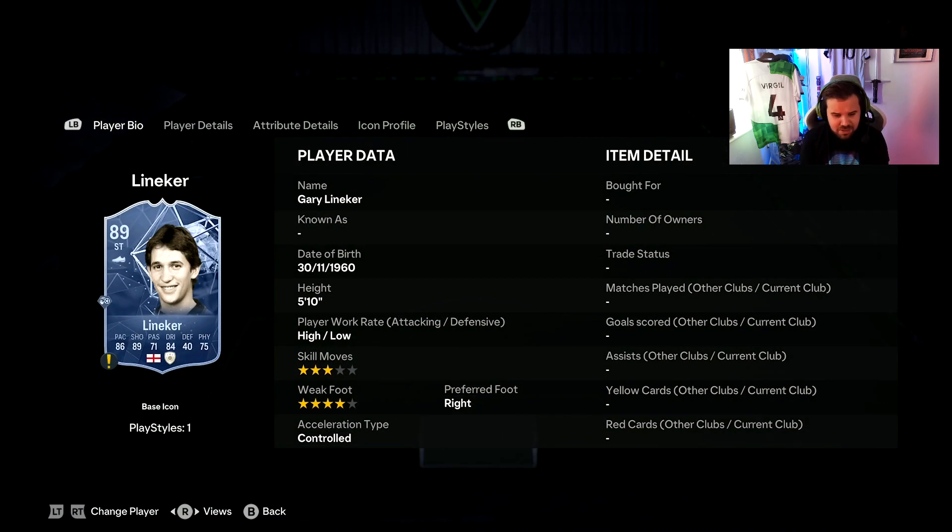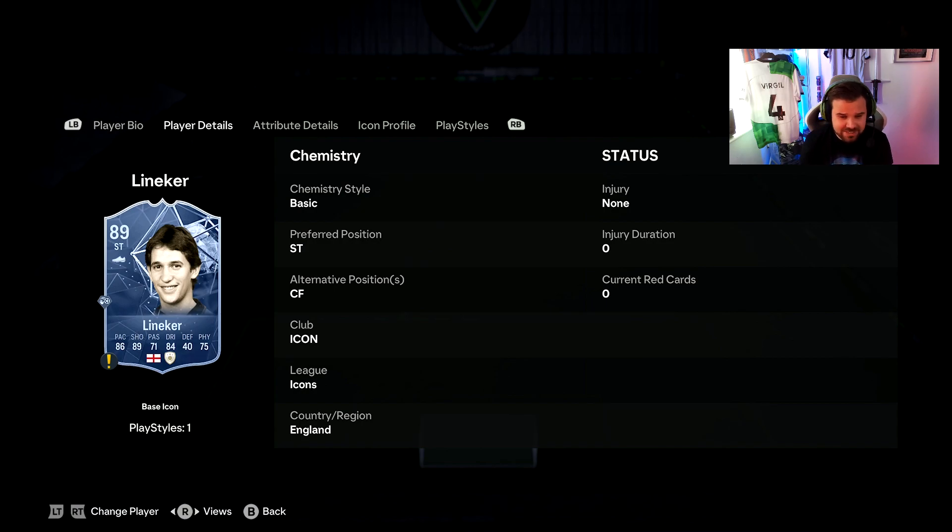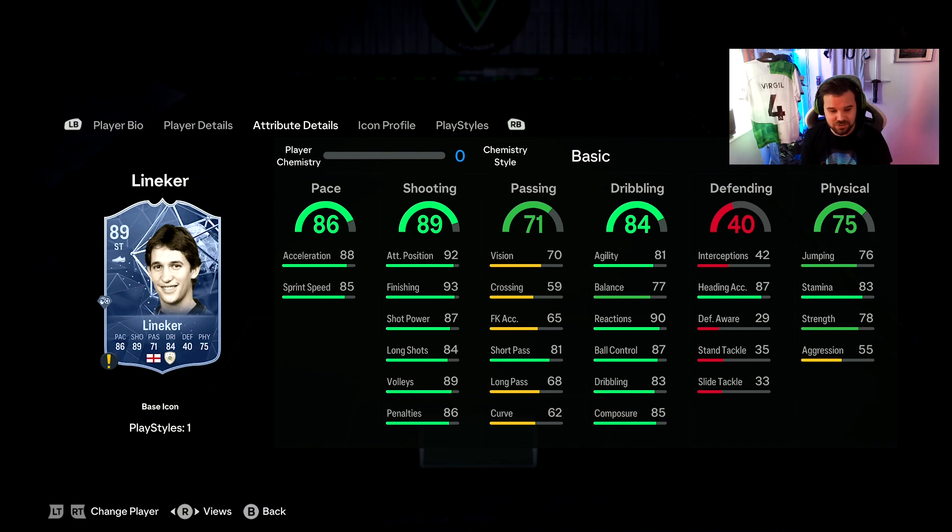Next up is Gary Lineker. Lineker is normally not a great card on the game because the dribbling always lets him down. He's got high-low work rate, four-star weak foot, but only three-star skill moves. His pace is 88/85 — a bit better than some cards we've looked at but you really want 90s. Passing is absolutely terrible. The dribbling category lets him down every single year — agility, balance, and dribbling of 81, 77, and 83.